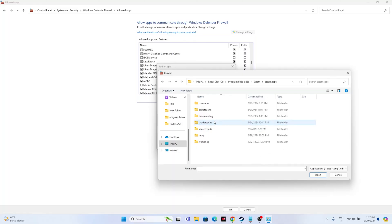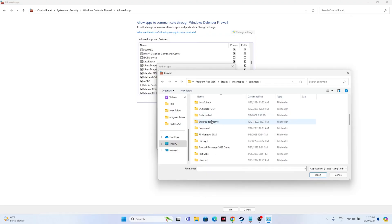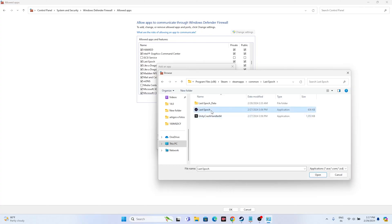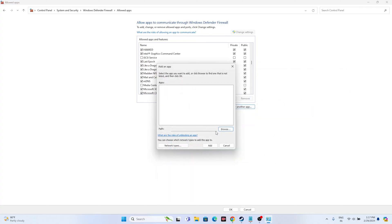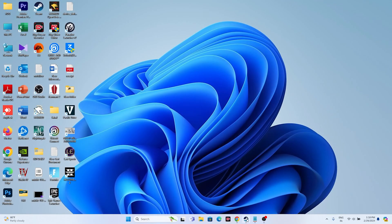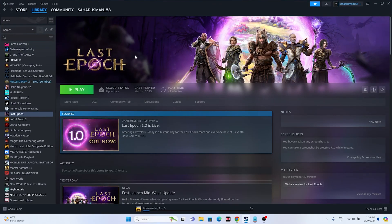Navigate to SteamApps, then Common, scroll down to Last Epoch, select the game executable and click Open. In my case the game is already added, so it's fine. Make sure both Private and Public are checked. Once done, close everything and try launching the game.